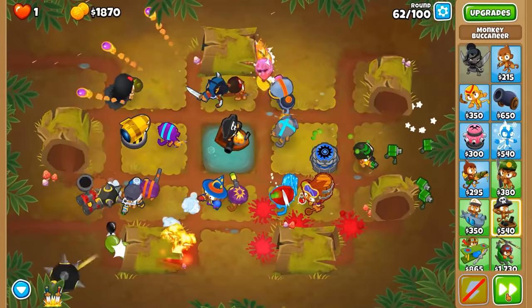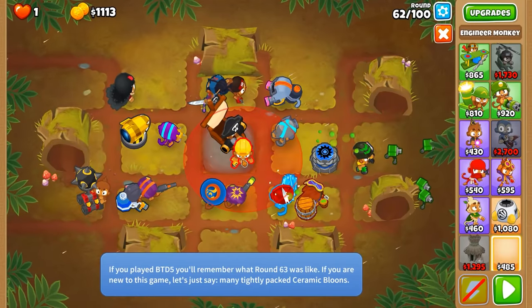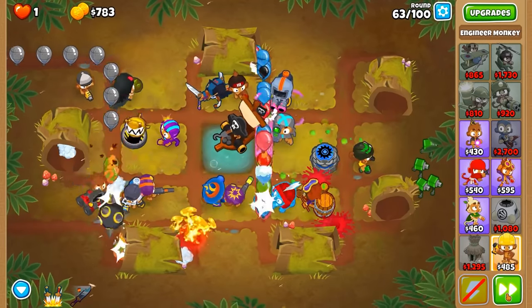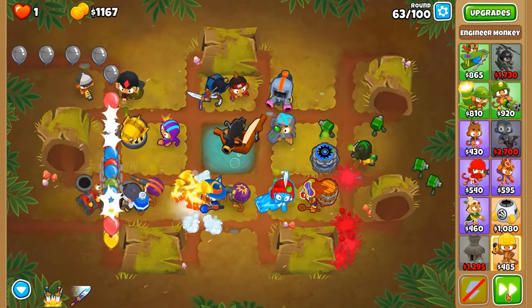This is Balloons Tower Defense gameplay, except something isn't right. There is actually no one playing this game — at least no human. This entire playthrough was done by an AI, and it managed to reach wave 63 all by itself.